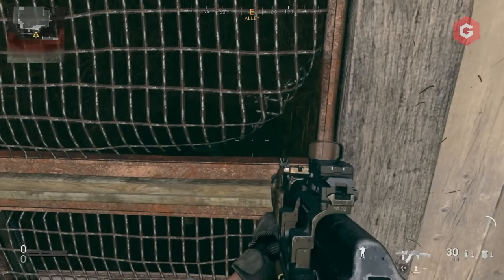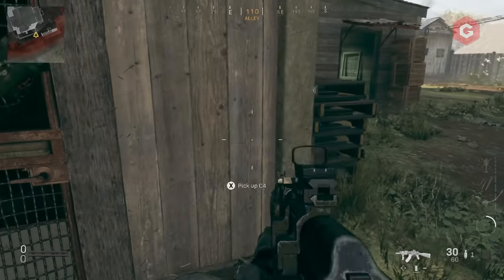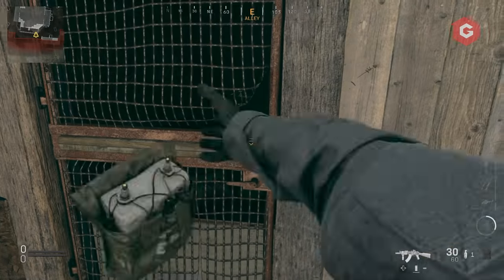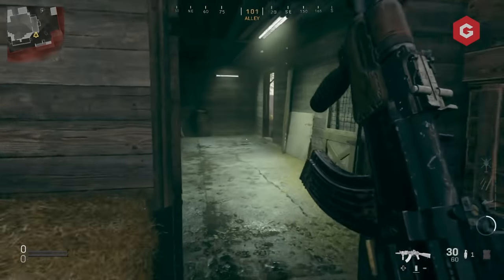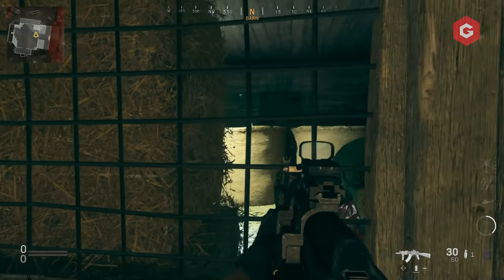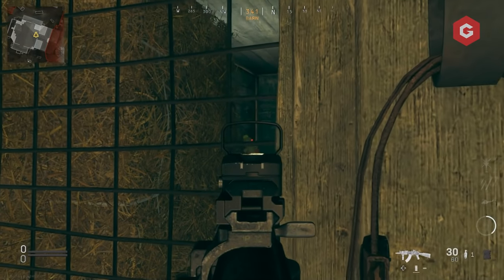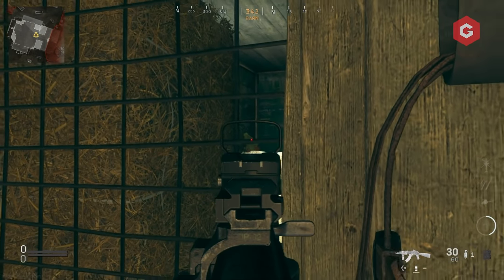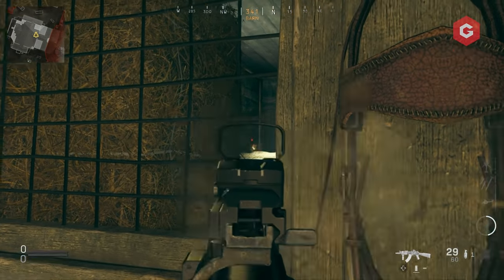The second toy duck is located in the alleyway in the door of the chicken coop. You can just about see it through the hatchings and the broken mesh. With your partner, coordinate when you're both going to shoot this toy duck, or shoot it and use the C4 at the same time. If you're doing this solo, we recommend placing the C4 on the chicken coop door and double tapping X while shooting the duck inside.